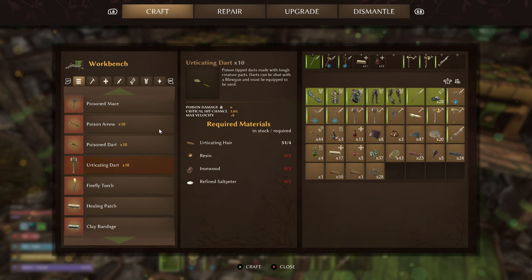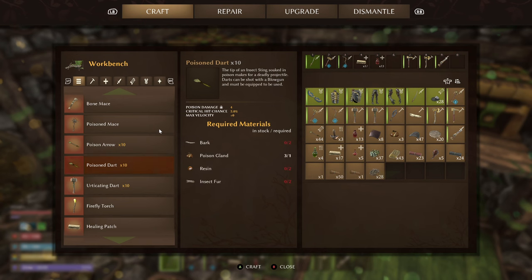We've got the brand new urticating darts. These are made out of four urticating hair, two resin, two ironwood, and two refined saltpater — you get ten back. They do poison damage of six, with a critical hit chance of five percent. So two extra damage versus the regular poison darts.